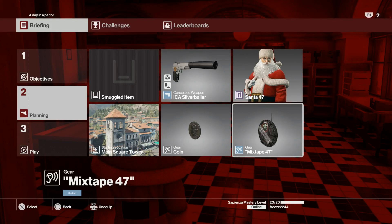Yo what's up Freeze Army, I hope everyone's had a nice Christmas, but we're going to get back straight into the grind of Hitman, starting off with A Day in a Parlour, which is a featured contract set in Sapienza.